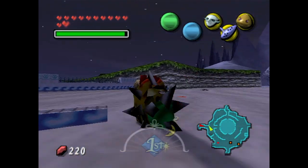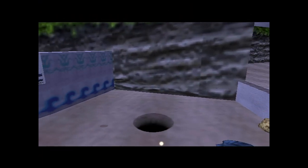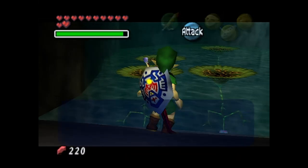I'm specifically starting out here because today we're going to work our way over to the milk bar. But I wanted to start in front of the entry point to Great Bay because we got some stuff we can go ahead and do. For starters, we got some enemies over here that we can inspect.